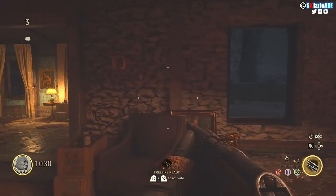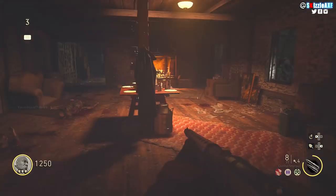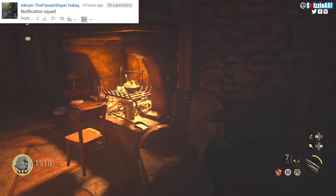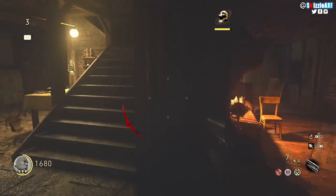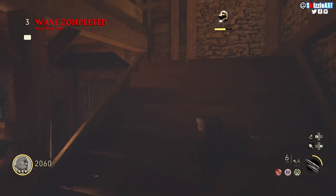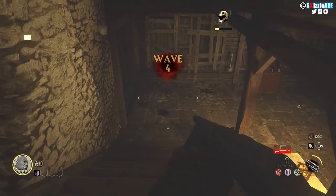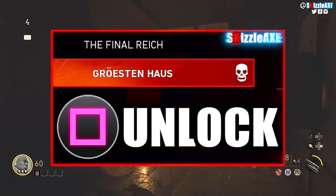The best way to rank up in World War 2 zombies is 100% playing Grossten House. Even when future DLC maps come out, I don't think they'll beat it for XP farming. Grossten House has zombies spawning ridiculously fast with almost no break between rounds. You need to unlock it first - I covered this in my last video linked below. There are multiple versions: a local version that gives 0 XP, a prologue version, and a solo version. The solo version is what you want, and you unlock it by completing the main Easter egg on The Final Reich - specifically getting the Fireworks achievement.